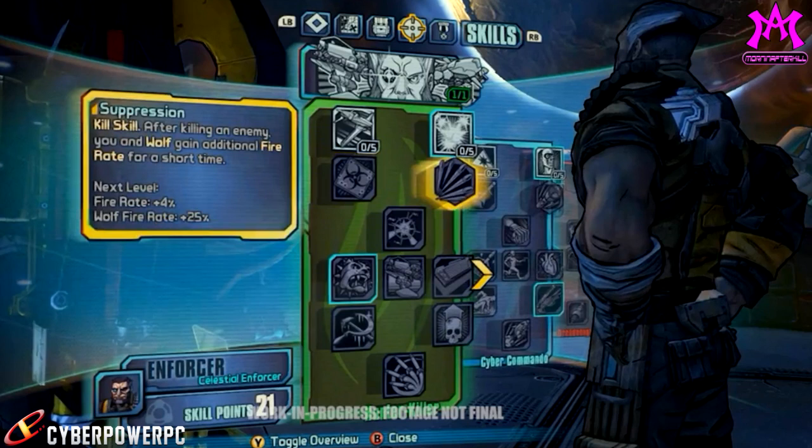Who can resist maxing out all three of these skills before you even hit level 20? You get your action skill at around level 3 in this game instead of level 5 — since we already know how to play from Borderlands 1 and 2, they're giving us the action skill earlier, which also allows us to spec into two full capstone skill trees before level 50. It's a pretty good compromise.